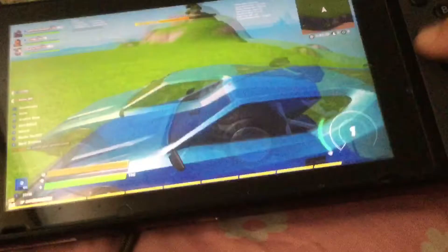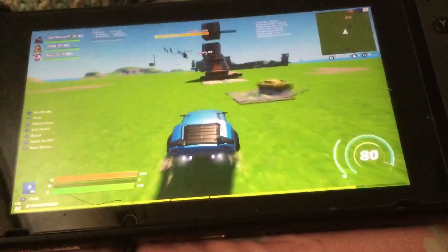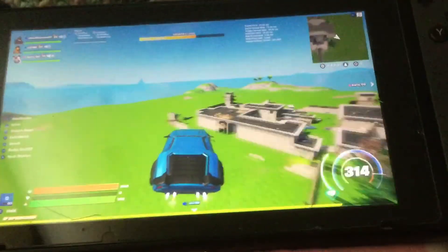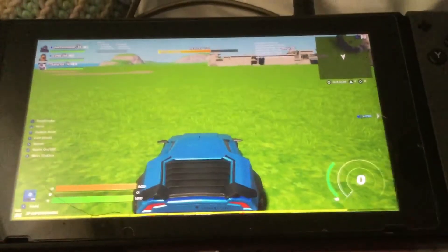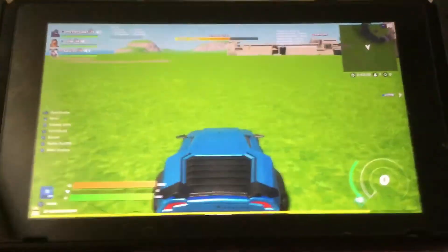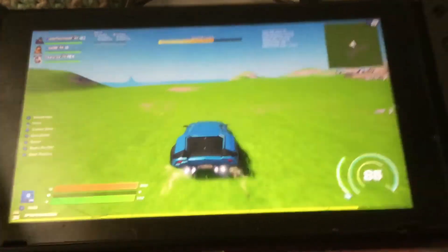All right, here we go. Let's go. Oh my gosh — 314, nice! Whoa! All right guys, that's a tutorial of how to go over 300 miles per hour with cars in Fortnite Creative. We'll see you next time. Let's go!